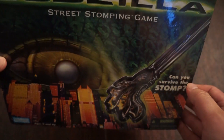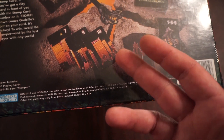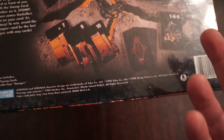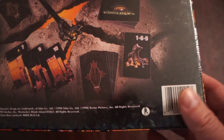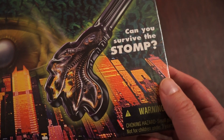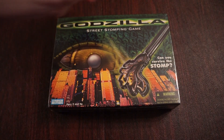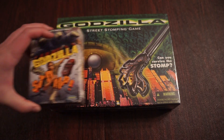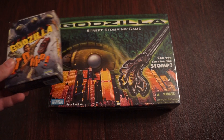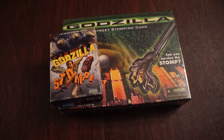I think I'm going to keep it in the packaging for collector's sake. This is pretty much it here. After a little research, it's just these three building cards, four different color building backs, the Godzilla card with a foot, and this little foot stomper wand. A little underwhelming game, but still pretty cool for a collector like myself. If you want, you can check out the review of Godzilla Stomp as opposed to the Godzilla Street Stomping Game — you'll see a lot more cool art in that one. Thanks for watching, and I appreciate the looks on this one.